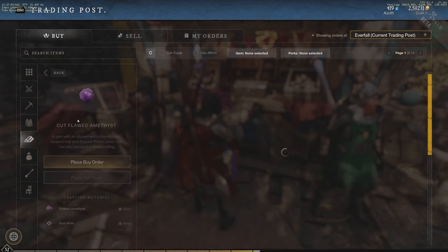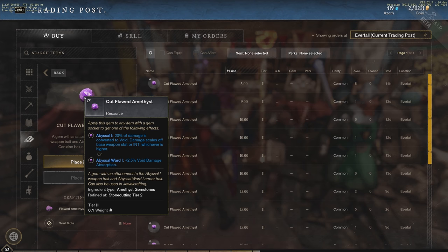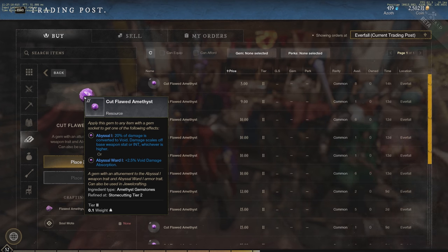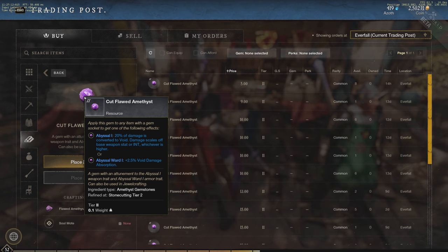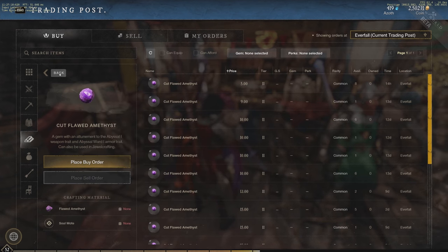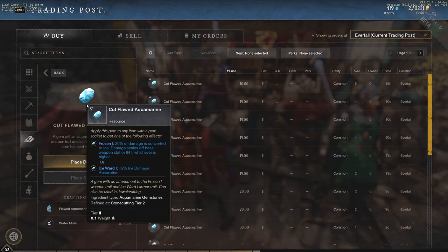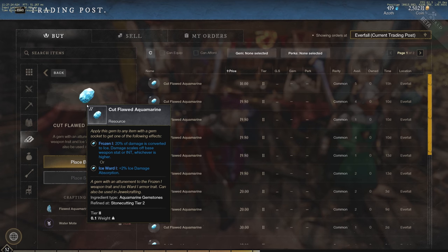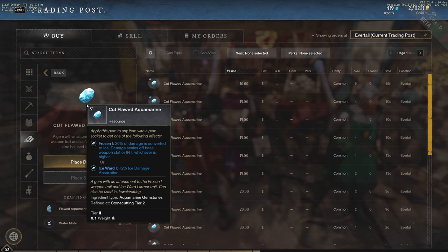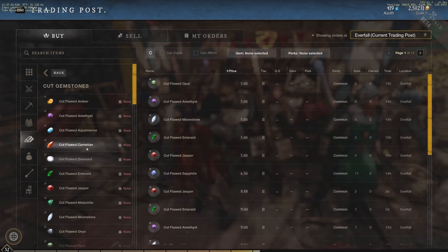Next is the Cut Flawed Amethyst: 20% of damage is converted to void damage, scaling off base weapon stat or intelligence, whichever is higher. This is actually another option I could have used on my rapier instead of my current gem. We also have the Aquamarine, which converts 20% of damage to ice damage, scaling off base weapon stat or intelligence — similar but giving ice instead of void.